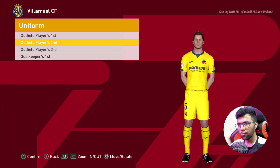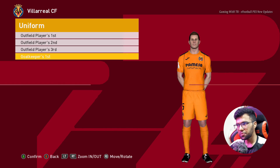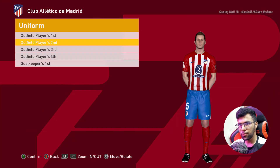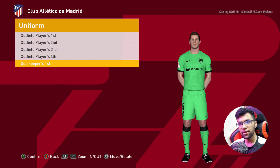Here is Villarreal — this is the home jersey, here is the away version, here is the third one, and here is the goalkeeper one. Here is Atletico de Madrid — this is the home, away, and third kits, and here is the goalkeeper version.